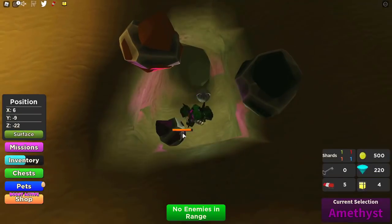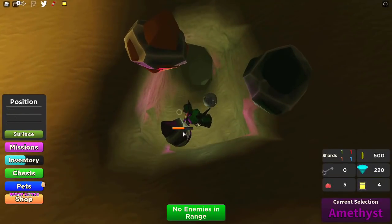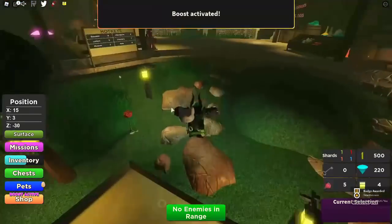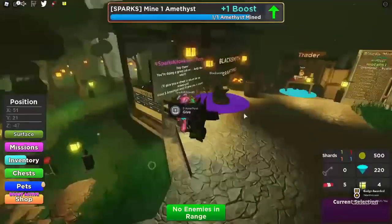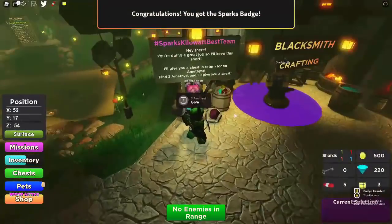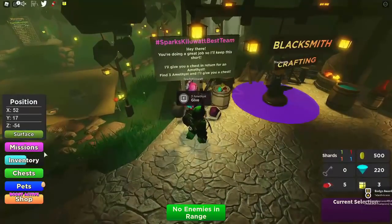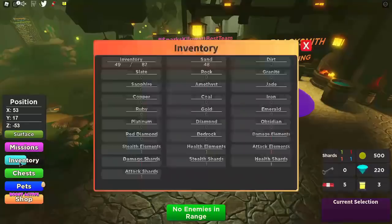I found some Amethyst right here — it has a bit of health but I'm gonna hit it a bunch. You can see in the bottom right it says Amethyst. I got some, and it looks like mining one Amethyst gives you around 5, so you can just go over to Sparks after that.